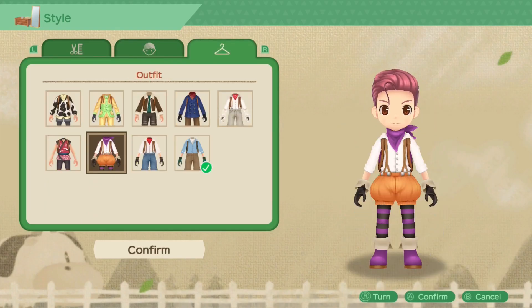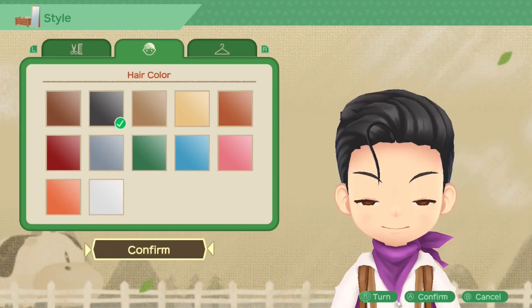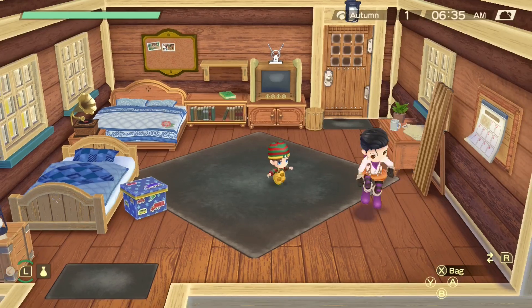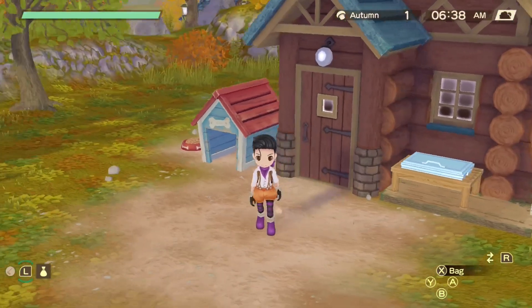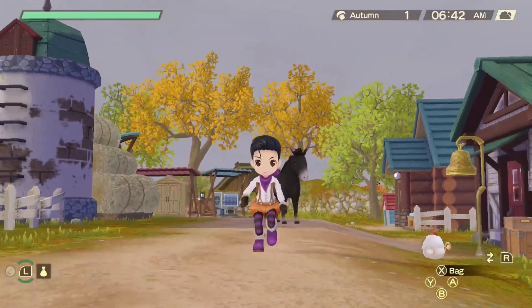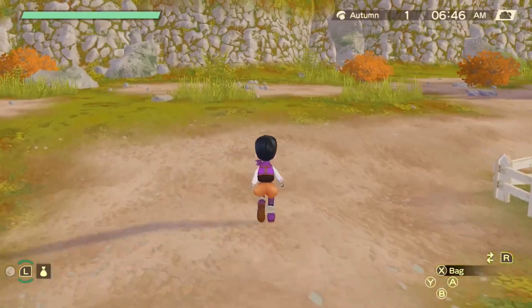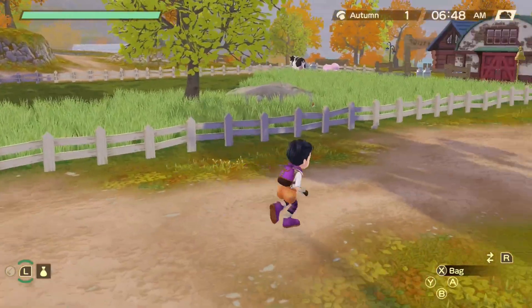I would also like to add my own honorable mention: Story of Seasons: A Wonderful Life. It doesn't have much Halloween stuff in it, but they recently released the free Pumpkin Patch Costume DLC — a very Halloween-y orange and purple outfit. So if you're looking for a little motivation to get back into this game and finally finish it, or maybe start a new playthrough, you can spice things up with this new pumpkin outfit.